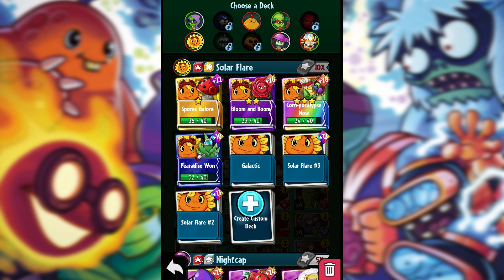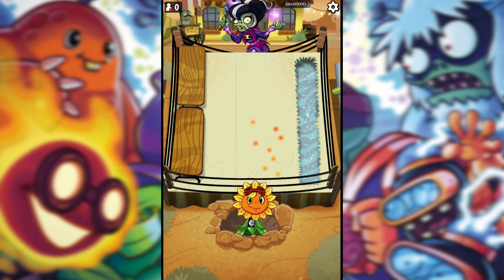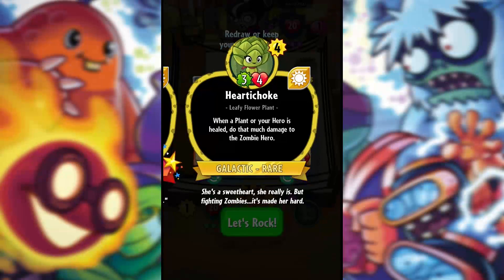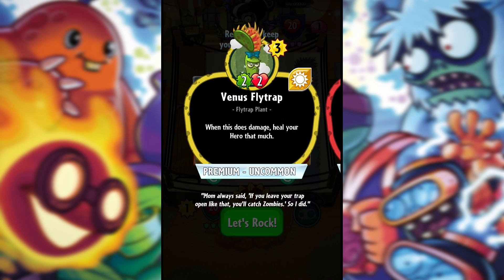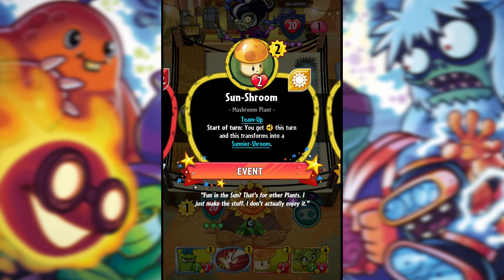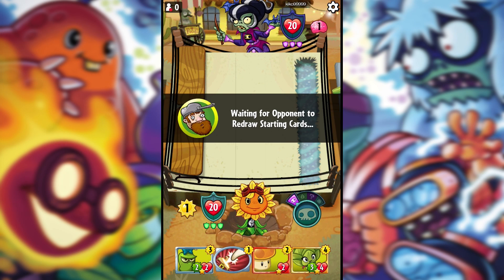We're going to be showcasing it in multiplayer. We've found a game — we're up against a Mortica right now. We start off with the Hurtichoke in our deck, which is very nice. We've also got extra sun from the Sun Shrew, so I'm going to keep all of these cards. That extra sun is going to be very powerful.